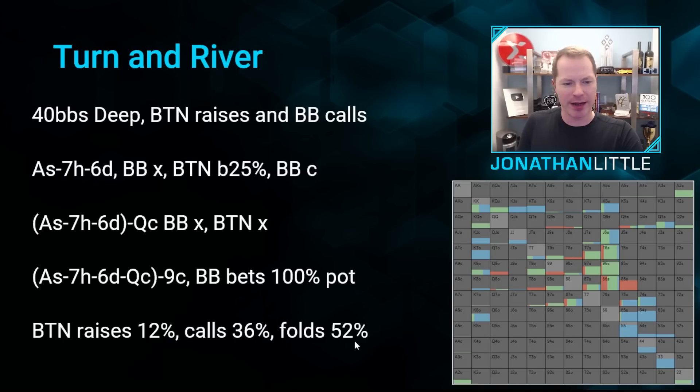Let's take a look at what the button is calling with on ace, seven, six, queen, nine. The calls are hands like K-Q — which makes a lot of sense — and aces if you have them. Where did all the aces go from the button's range? They would have bet on the turn — remember the turn went check, check. So the button won't have very many ace-x because they would have continued betting a lot of those on the turn. When you check behind on the turn, your range is generally somewhat marginal, protected with a few very strong nut hands. The button is also calling with pocket kings, T-9 for a rivered pair of nines, 9-8, and some sevens like 8-7.